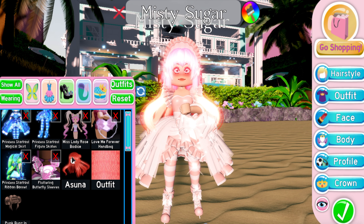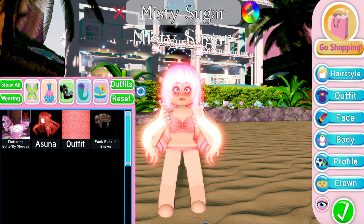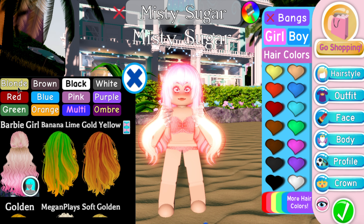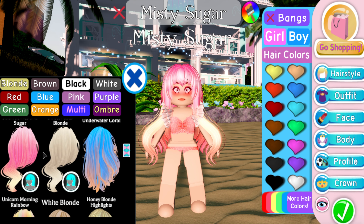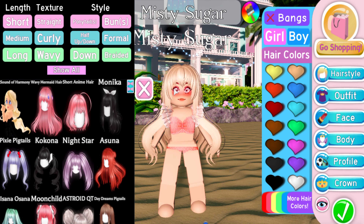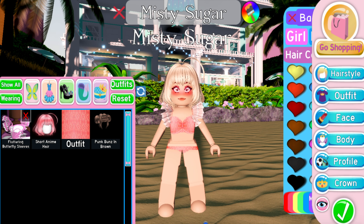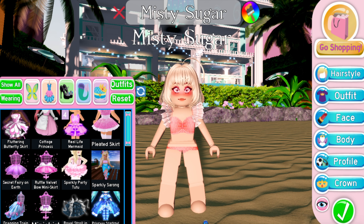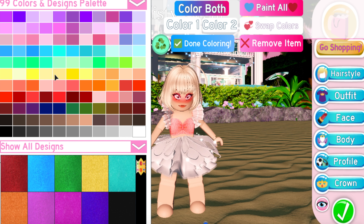I'm really excited to try it on. So I'm in dress-up and I'm going to take all this stuff off — I kind of just want to have the fluttering butterfly set on. I think I want a blondish color for my hair. I kind of want a Winx outfit — if you guys have ever watched Winx or had the Winx dolls when you were younger, I absolutely loved those. So I have the butterfly sleeves on now — let's put on the fluttering butterfly skirt in this orangish-pinkish shade, which I think is very cute.